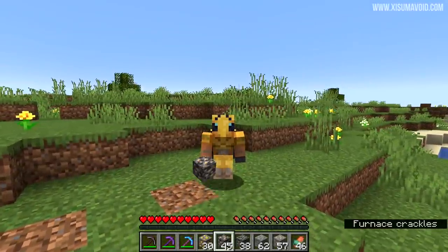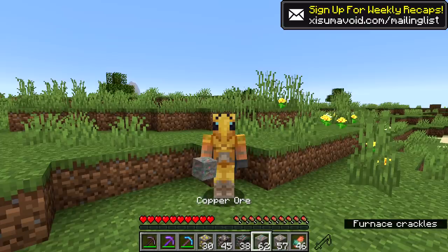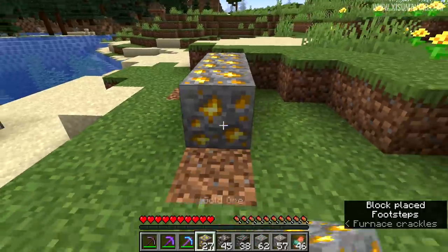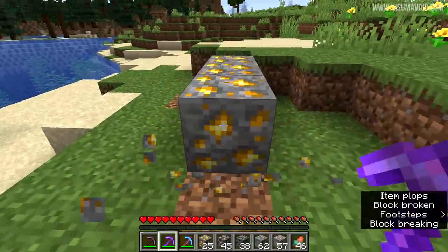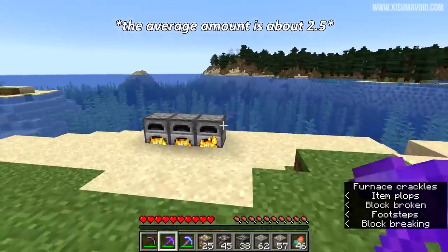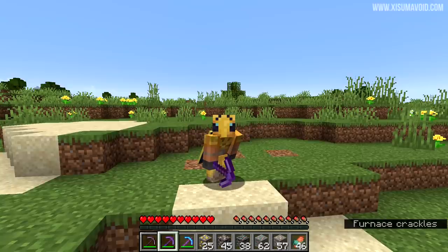I had a look into the loot tables of these blocks and they all use the fortune enchantment in the same way. After breaking a lot of these blocks, it seems that most of the time with Fortune 3 you're going to get four drops, and a little more often than the other amounts you'll just get a single drop. But the main thing is that you're going to get Fortune 3 on your pick and get more iron, gold, and copper overall.